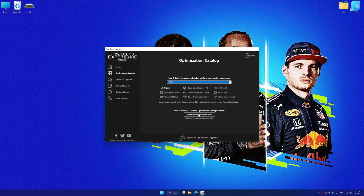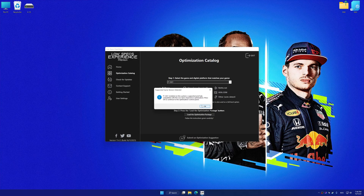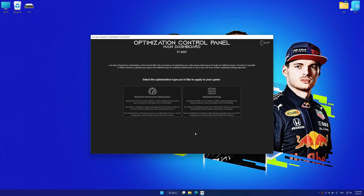Once done, press the load the optimization package button. Low Specs Experience will automatically detect a supported game version on your system. Now press OK and the optimization control panel will load.